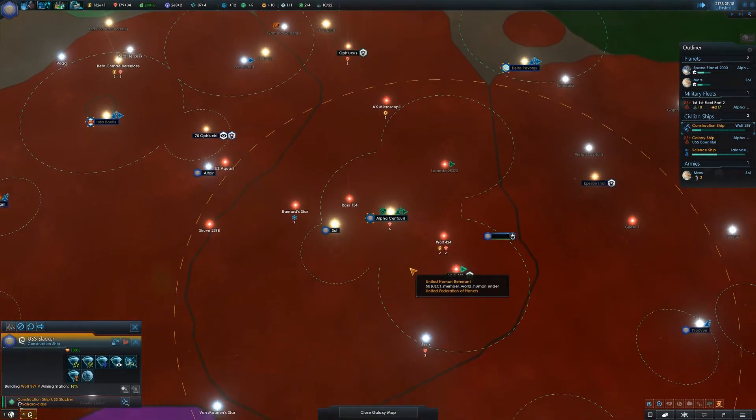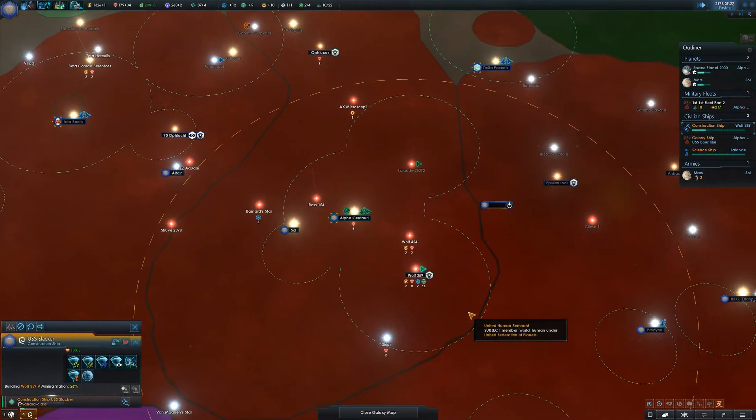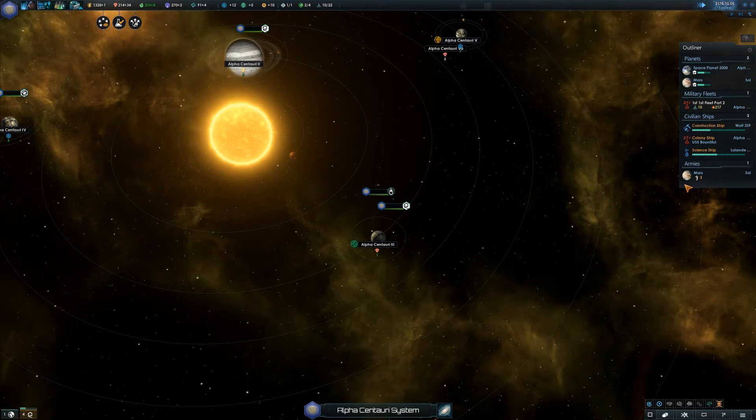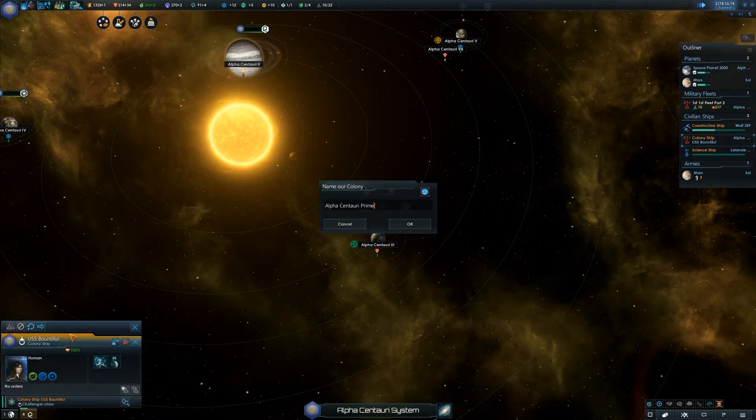I don't quite have enough to build a new ship yet — we're quite a ways off. We can send in our colony ship though. I thought you already had? I sent it to orbit the planet. Colonize. We got Space Planet 2000 — what should we name the next planet? We could go random name... New Coventry.